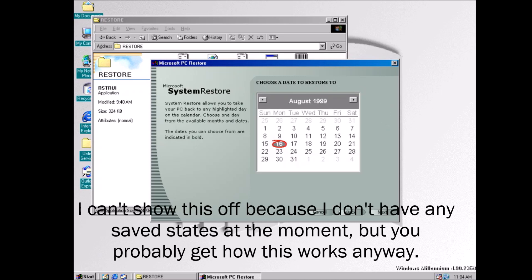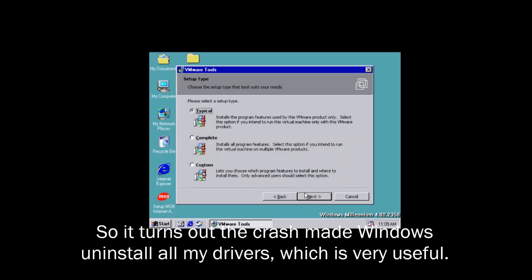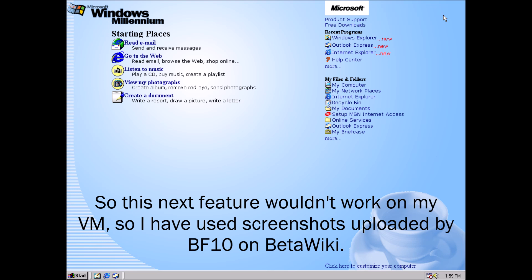I can't show this off because I don't have any saved states at the moment, but you probably get how this works anyway. That wasn't supposed to happen — I guess I'll just restart. It turns out the crash made Windows uninstall all my drivers, which is very useful. So this next feature wouldn't work on my VM, so I have used screenshots uploaded by the BetaWiki.